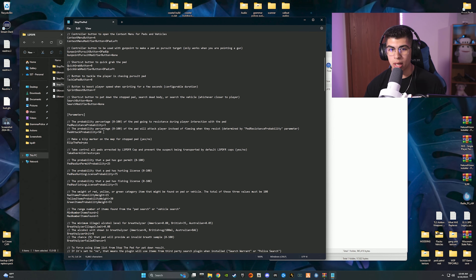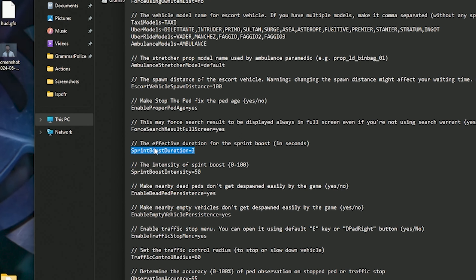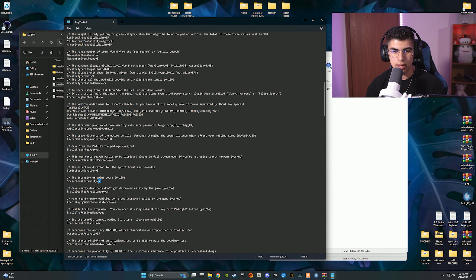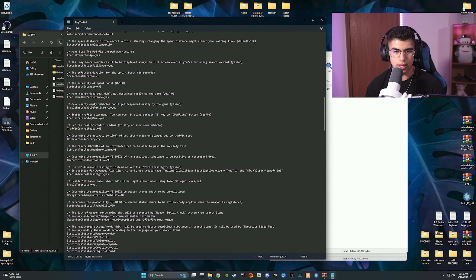If you want more action on your patrols, turn those values up. I'd leave the attack probability at 50 and maybe just bump up the resistance a little — that's up to you. I'm going to leave it as is. Further down you can see more probability settings. What I do change is the Sprint Boost Duration — when you're sprinting, you can hit Enter for an extra boost to catch up to someone. I'm going to change this to 5 seconds. I wouldn't change the intensity — it's already unrealistic, so just leave that.